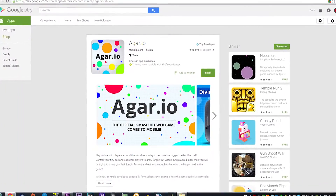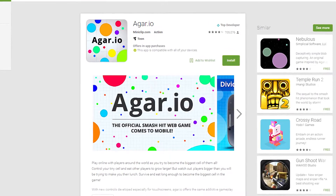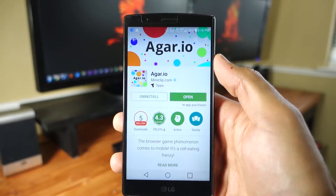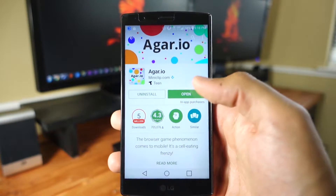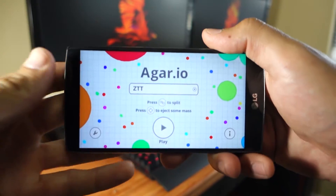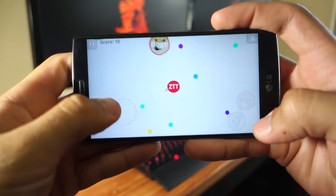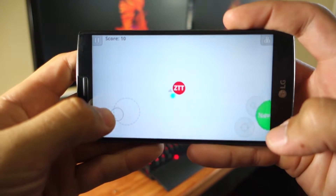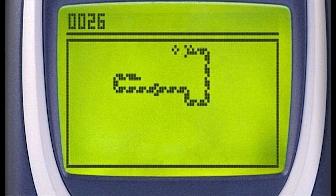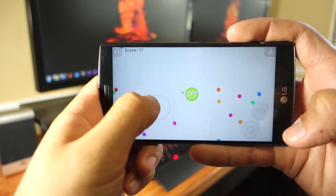The second game on my list is Agar.io by Miniclip.com. Chances are that if you've been bored at work or around people this month, then you've probably seen someone playing this game. When just glancing at someone playing, you might not even be tempted to try it. However, if you do get sucked in and download it, it's going to be a hard one to put down. Agar.io is the new it game of the month, finally moving from a browser game to Android. The rules are simple: eat or be eaten.